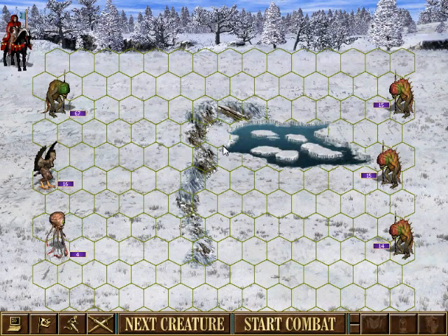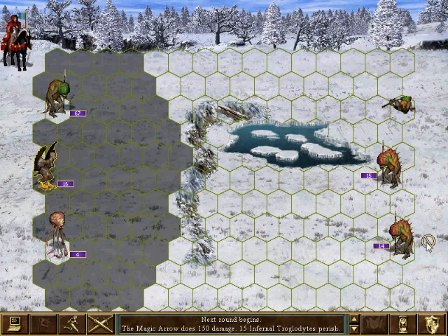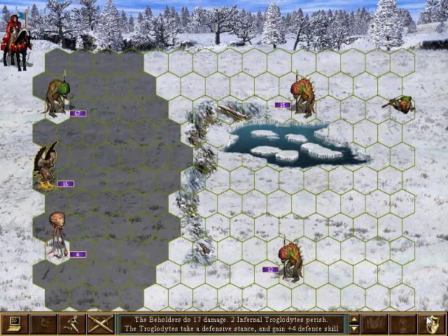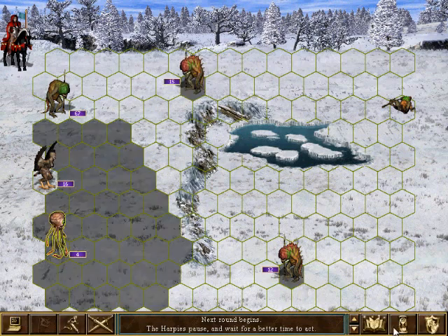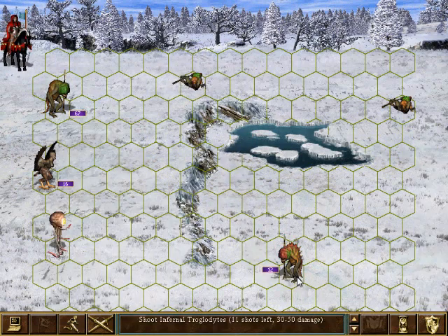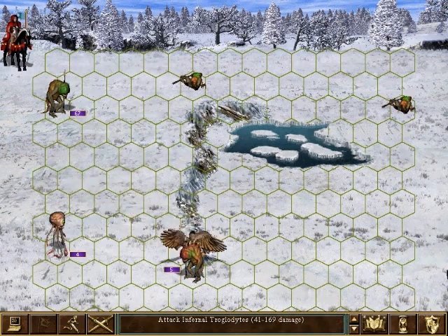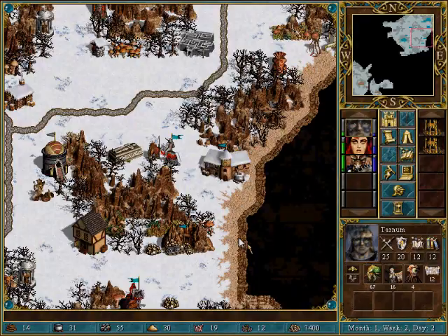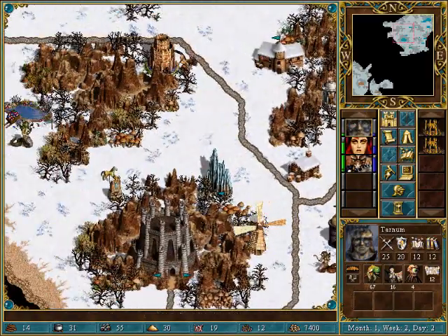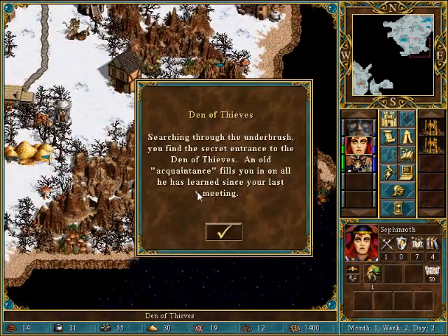Hello, lots of troglodytes — we will take you on as well. Kill them, thank you. Let's see if we get anything good. Loots of Polarity — not really what I was looking for. Okay. Oh, why not? Check them out.